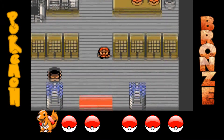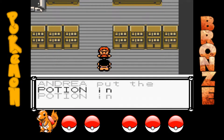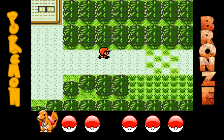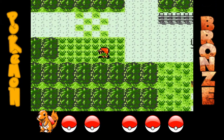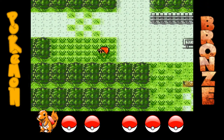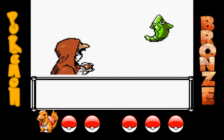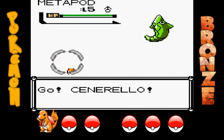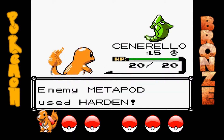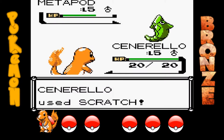In questo gioco la mamma ci compra il Pokégear, non ci dice che è stato riparato. Ha però le stesse funzioni del Pokégear standard che riceviamo in Oro e Argento. Abbiamo anche il numero di Koa, che è tipo il Professor Elm della situazione. Questo è un Nuzlocke — lo scriverò nel titolo. Il Nuzlocke lo faccio iniziare quando prendo le Pokéball, perché non posso iniziarlo senza avere Pokéball per catturare Pokémon.